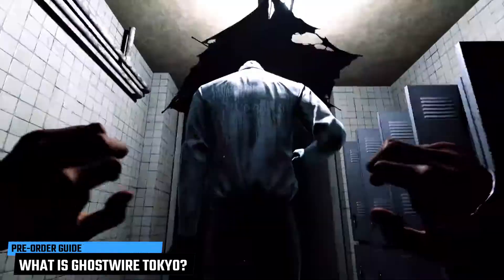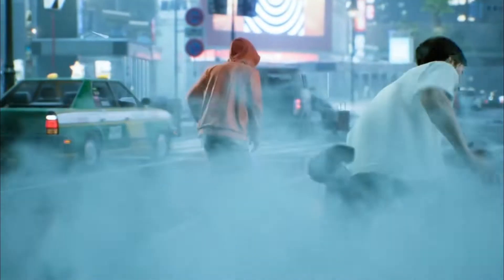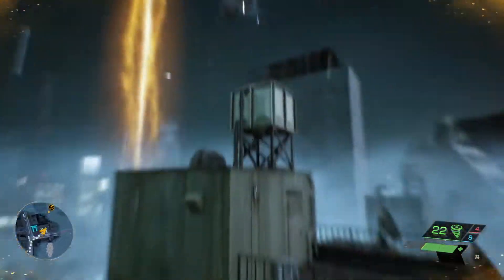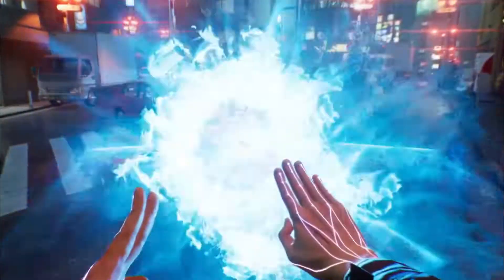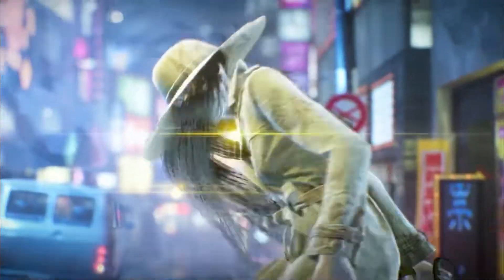Ghostwire Tokyo is a first-person supernatural action-adventure thriller where you take control of Akito, the only survivor after all of the Tokyo population mysteriously vanishes. He is possessed by a spirit named Keikei who gives him elemental powers. You will have to traverse iconic landmarks in Tokyo's open world while fighting Yo-kai forces and improving your elemental powers and ghost-hunting skills in a quest to save your family.